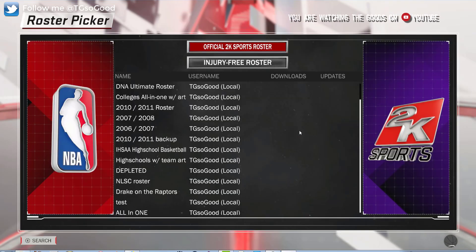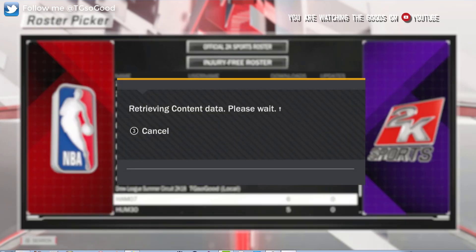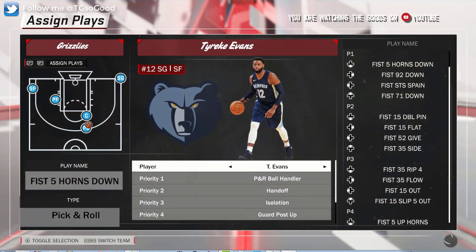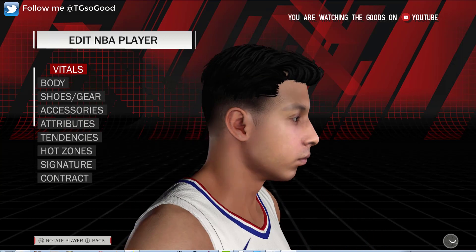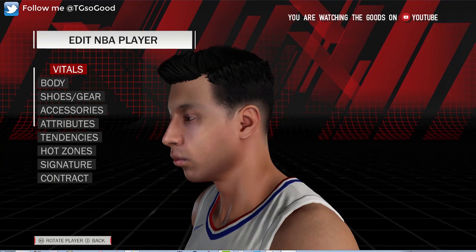I'm going to look at a roster from Steam user roastedhamm — that's 'ham' with two m's, all one word. Many of you have been very interested in getting two face scans or more into one roster. This was the first person to ever ask me to try it for them, and at the time I was thinking I could do it because I was about to try it anyway.